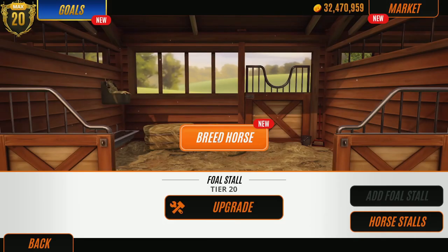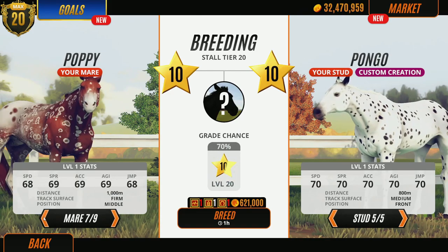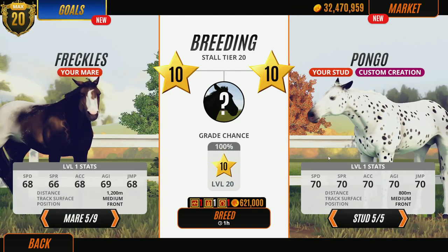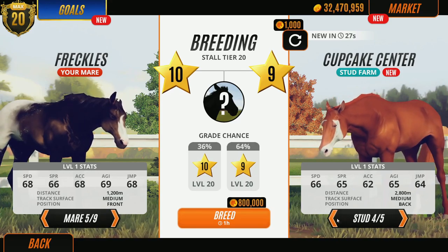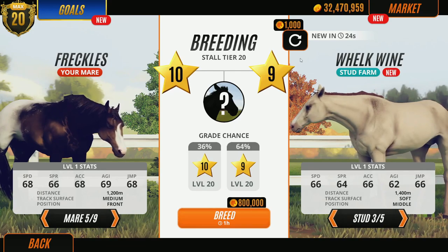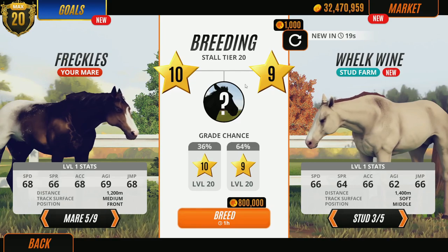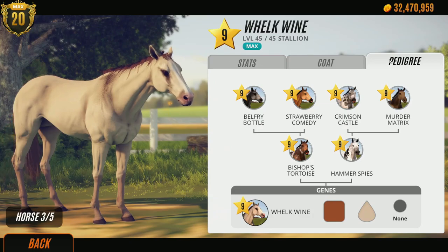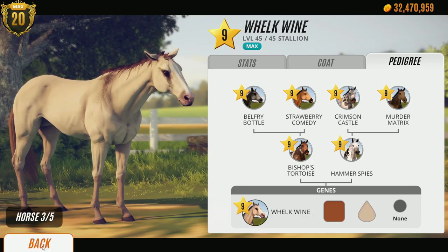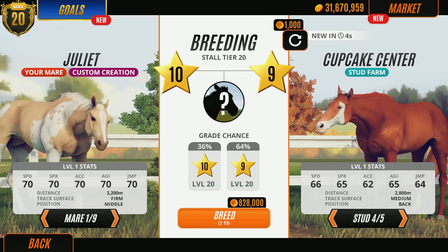Today we're going to be breeding these mares. We've got three mares and three breeding blocks - foal stalls, I suppose that's the word. Welcome to the channel guys, welcome back or welcome if you're new - please smash that like button, it really helps us out. If you think Freckles is a beautiful horse, give her a like! Let's find an appropriate stallion. Wow, that's definitely an appropriate stallion - did you see the lineage on that thing?